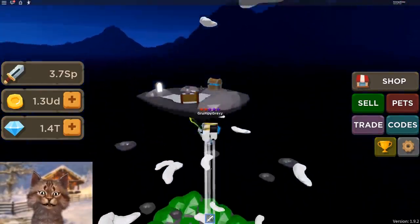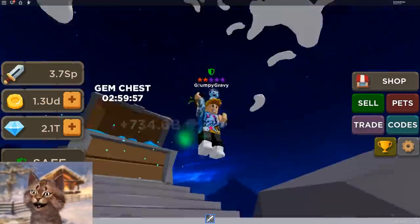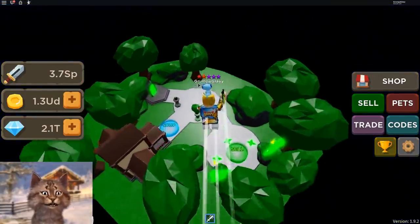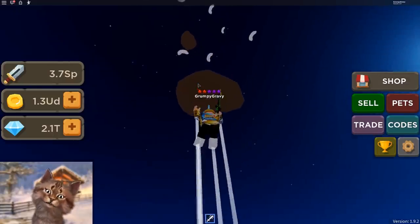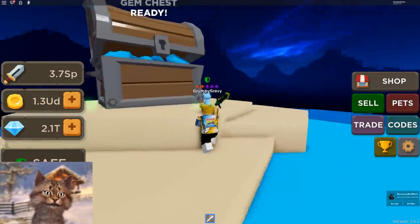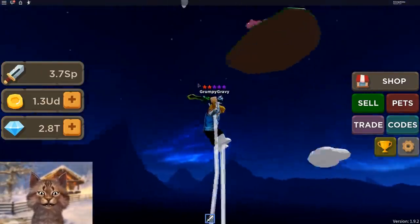Let's go back and unlock some of these islands. I need to unlock this one — gem chest. This will give me an insane amount of gems, and this is how I'll be able to afford my pets. So this is kind of my secret strategy: you come up here and just go get the gems from the chest. You can also get gems from capture the flag, which I might do later. We're almost at 3 trillion.